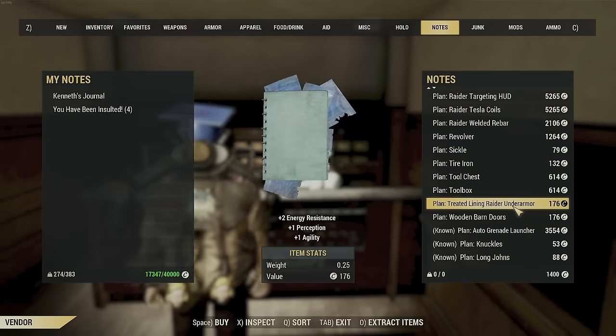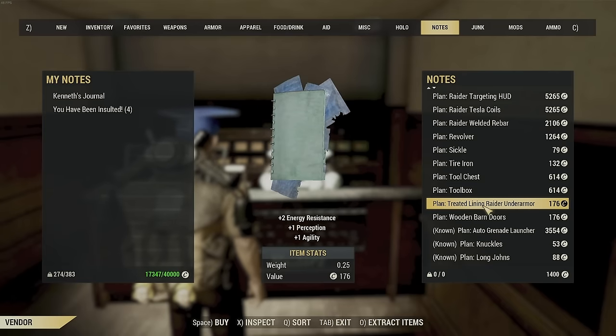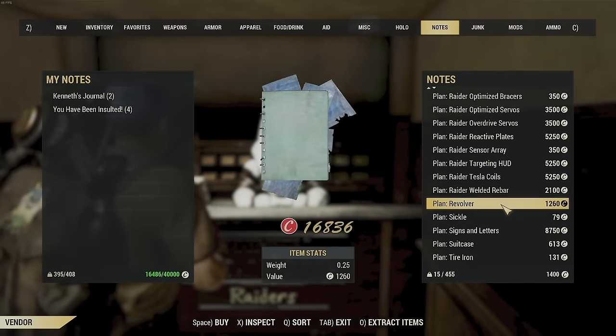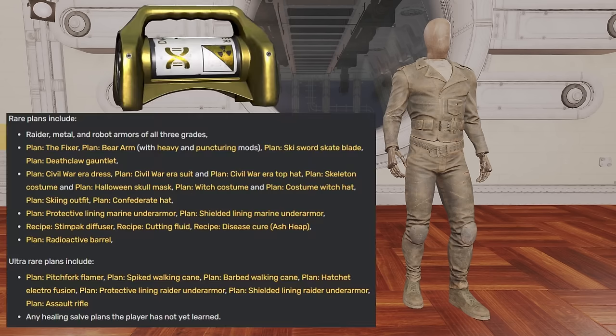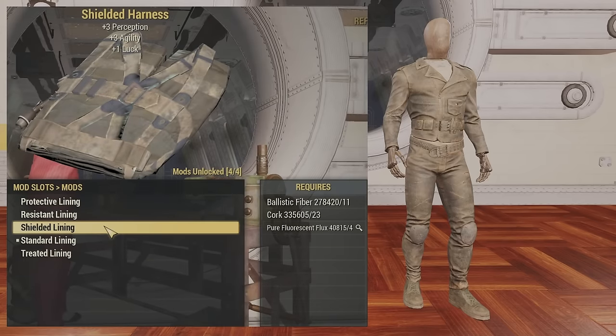For the treated and resistance lining, go to the Raider vendor inside the mall. Buy one, learn it, server hop, and when you come back he will have the next level up. For the shielded lining, it used to be really hard to get but now with mutated party packs you can get them easily. You also have a small chance of getting them from the Signal Strength quest. Material costs are four fluorescent flux, 23 cork, and 11 ballistic fiber.